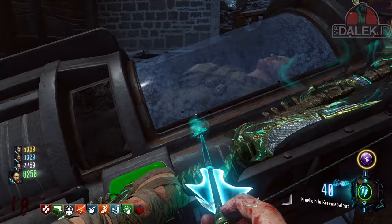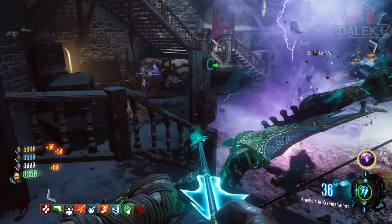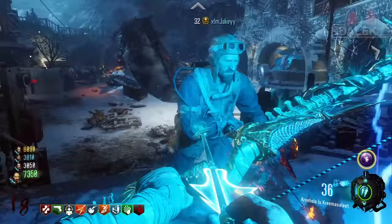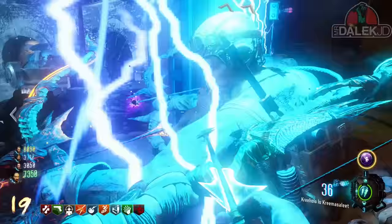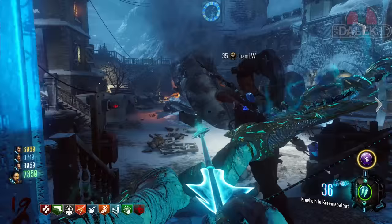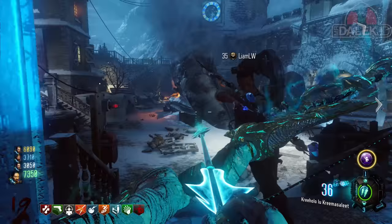Let me know what you think down in the comments. I absolutely love theorizing the Black Ops Zombies storyline, and with this map Treyarch have absolutely smashed it out of the park — getting those nostalgic feels from Moon, tying up old stories, while introducing brand new plot twists. If you enjoyed this easter egg ending explanation, feel free to drop a like and subscribe for more videos like this. Thanks for watching and I'll catch you on another one soon.